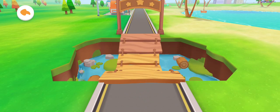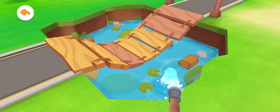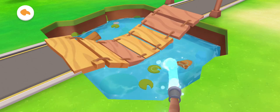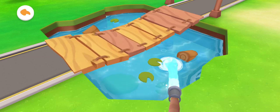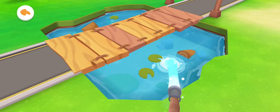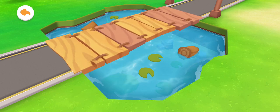Look, the pool is short of water and the wooden bridge cannot be crossed. Let's fill the pool with water. Drag the hose to fill the pool. Fantastic! The wooden bridge has floated up and it can be crossed.